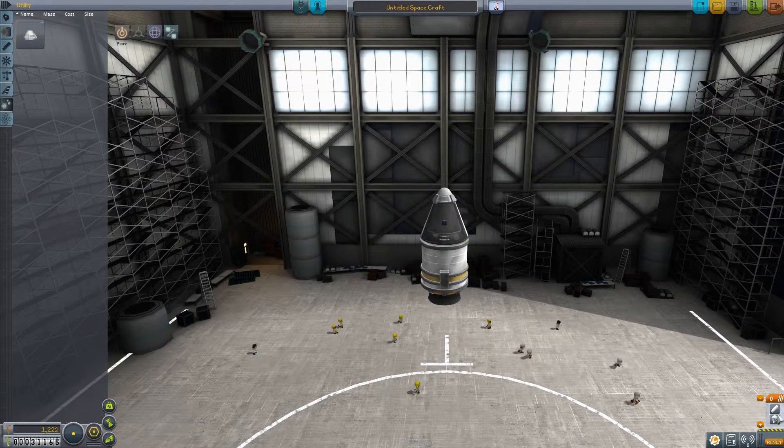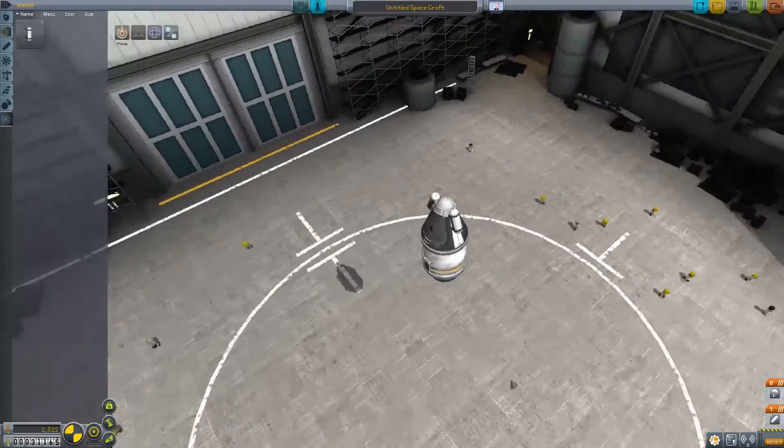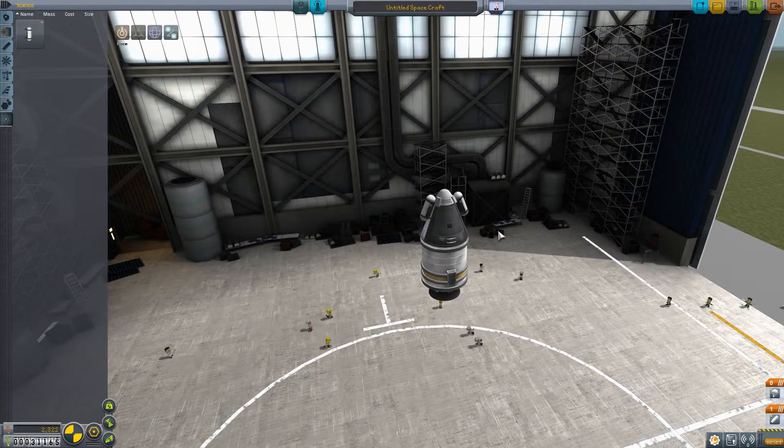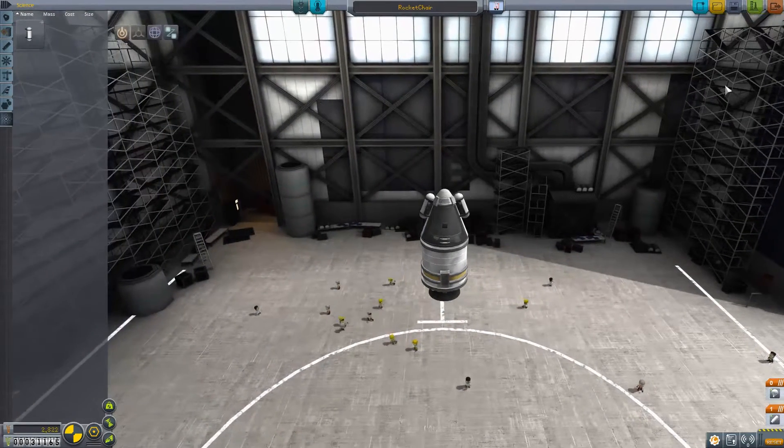We put a parachute on now. This is our staging, activated through the spacebar. We obviously don't want the parachute on the same staging as the rocket because that will end in something funny. Then we want to gather some science on this mission, so let's put two of those either side. It's very important to balance your rocket otherwise you'll flip over. Let's call it the Rocket Chair because that's all it is — a chair. Let's save and go to the launch pad.